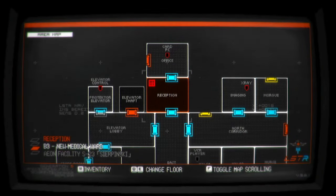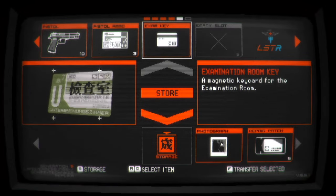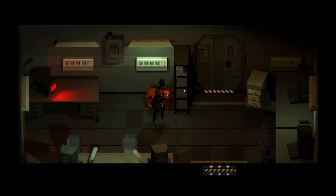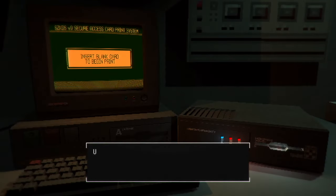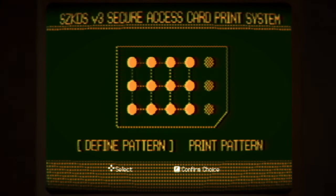Oh yeah, we also need to use the blank key on the - oh, it's just above us actually. The card reader programmer thingy, so let's do that. Define pattern. Okay yeah, that was what I drew down from that when we x-rayed that one access card. Oh shit, though. I'm not exactly sure which orientation. Well, it could only be one of two ways.